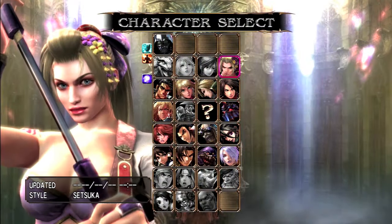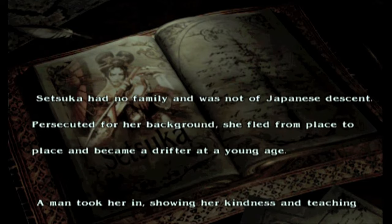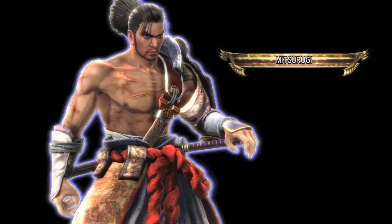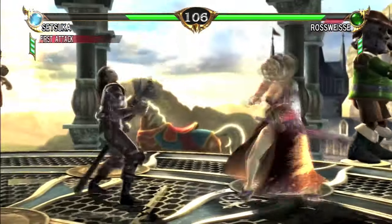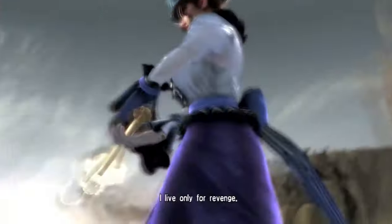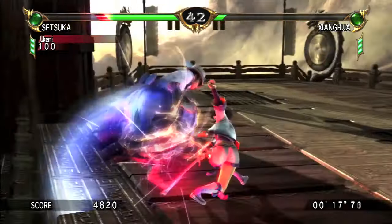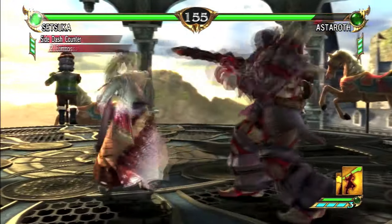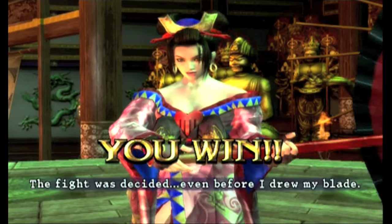As for her outfit staying up in combat — it was the 16th century, no one cared about wardrobe malfunctions. Setsuka's backstory never specifies how she got her weapon, but it is speculated that her master passed it down to her. He was killed by the samurai Mitsurugi, and it would make sense for her to seek vengeance for her master with his own weapon. That's her main character trait: revenge and umbrellas. She even acknowledges this in one of her Soul Calibur 4 intro dialogues. Setsuka didn't appear until Soul Calibur 3, but her character design and weapons are such a natural fit for the series.